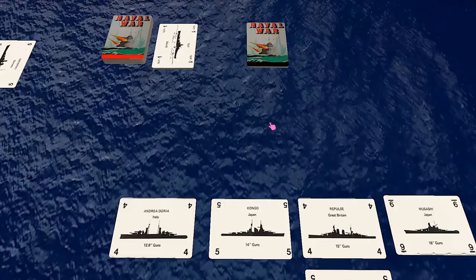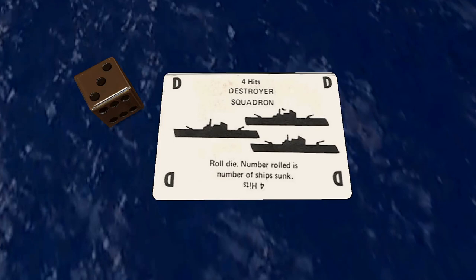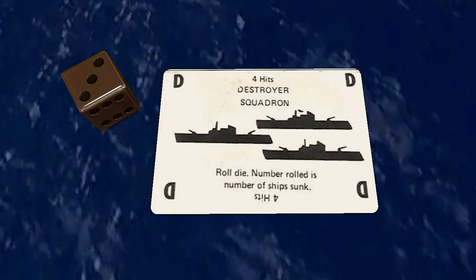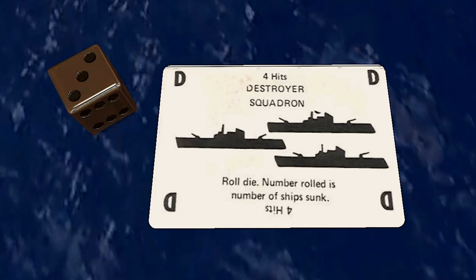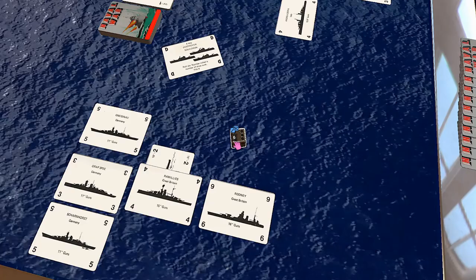The destroyer squadron card is kind of interesting and potentially deadly. This card is placed in the center of the table, face up. Each of the other players may optionally fire on the destroyer squadron card — four hits are required to destroy it. Submarines, torpedo boats, the other destroyer squadron card, mines, additional damage, and airstrikes may not be used against this card. If it is sunk, the card is discarded and counts no points for anyone. If it has not been sunk by the playing player's next turn, and as long as that player still has ships left, the destroyer squadron carries out an attack. The player who played it announces which task force is the target and rolls one die — that number is the number of ships sunk, selected by the owner. After this, the destroyer squadron card is discarded.